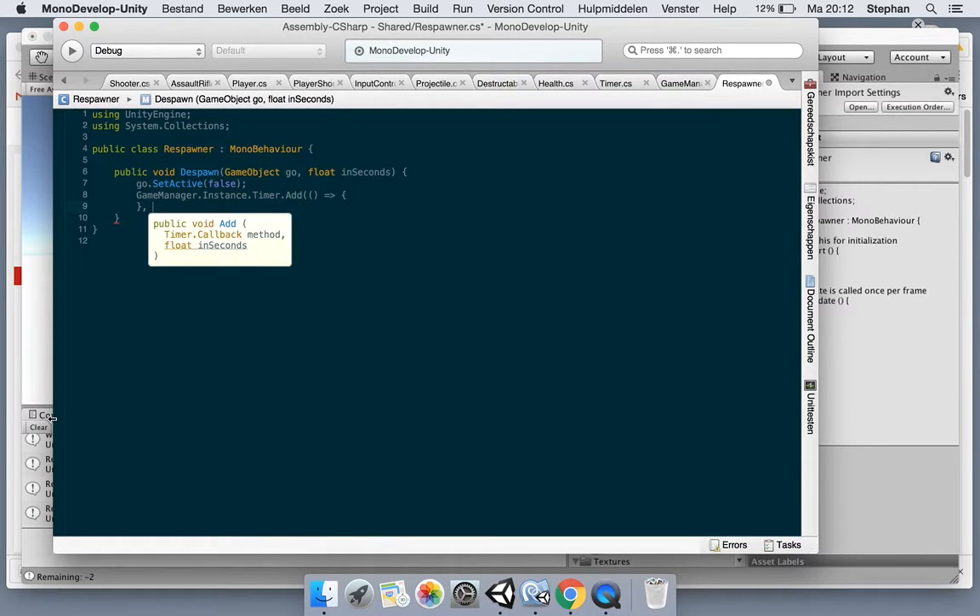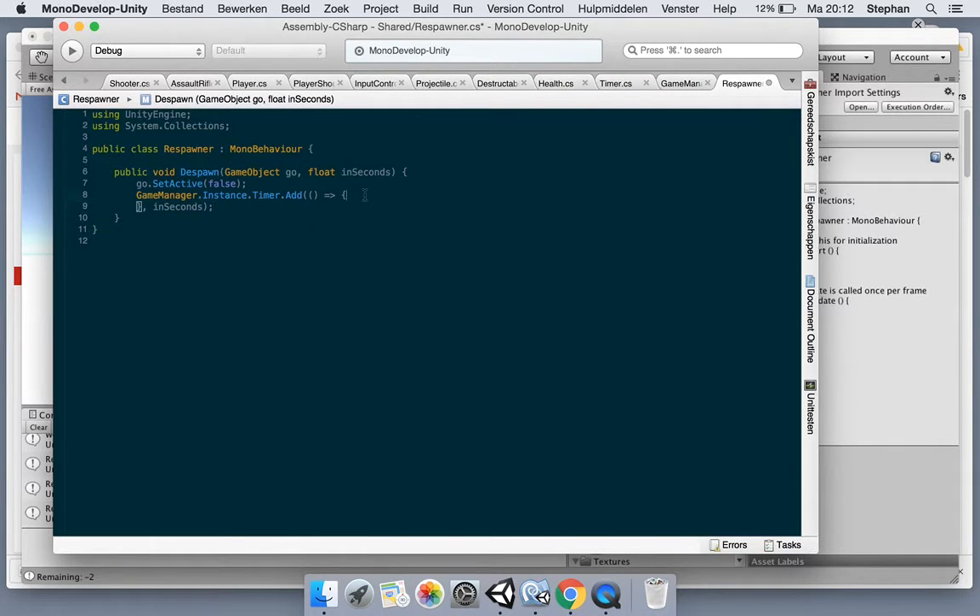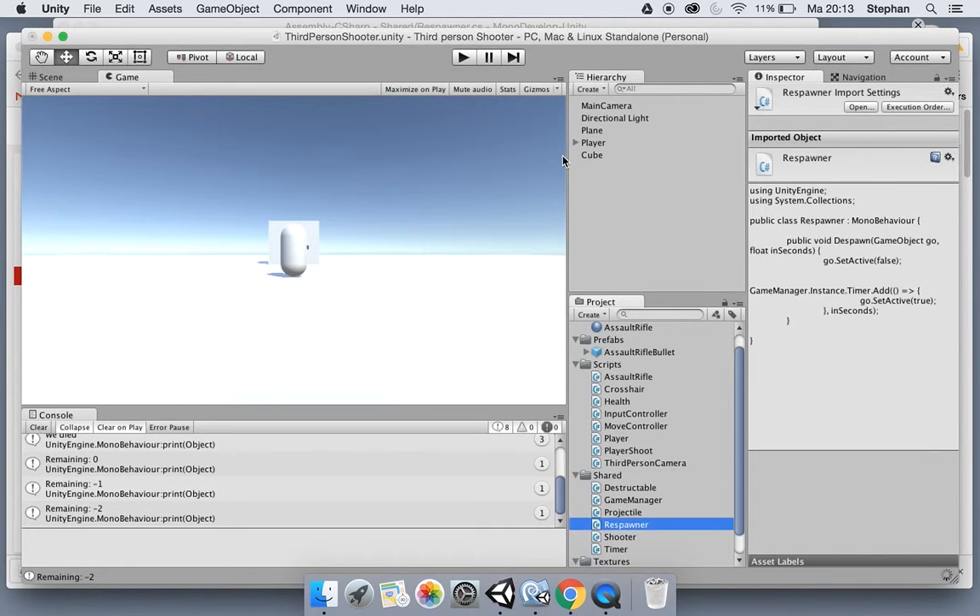...and we create a delegate method using lambda notation, passing in seconds. Everything between the brackets is the method which we execute - so we just say go.SetActive(true). You could also extract it into a separate method like void ActivateObject(GameObject go) and reference that as the delegate instead - it's the same thing, just a different way to write it.